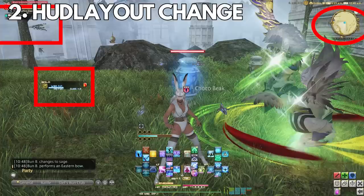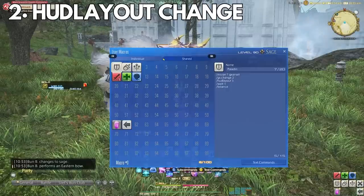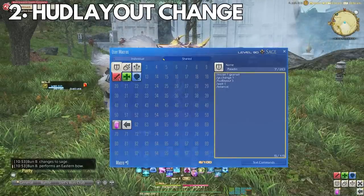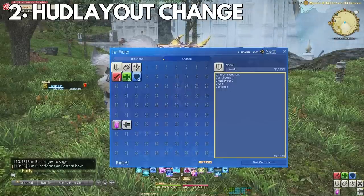For healers, I like to have my party list bigger and closer to the middle so I can keep check on all the party HP, while also making the map smaller and the enemy list smaller. For DPS, I like to have all my conditional buffs and debuffs bigger so I can keep track of where I'm at on my rotation, especially for jobs like Monk. There's also a more advanced pro tip: instead of having a separate macro to switch HUD layout, you can simply include the HUD layout switch in the job change macro itself to simplify it even more.